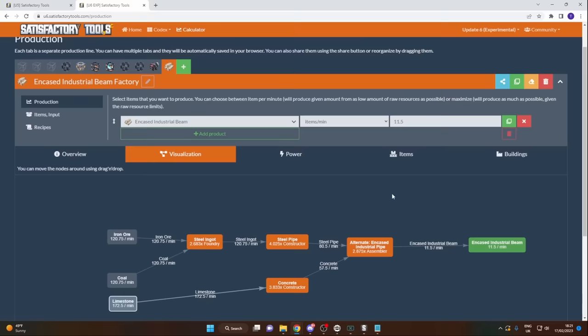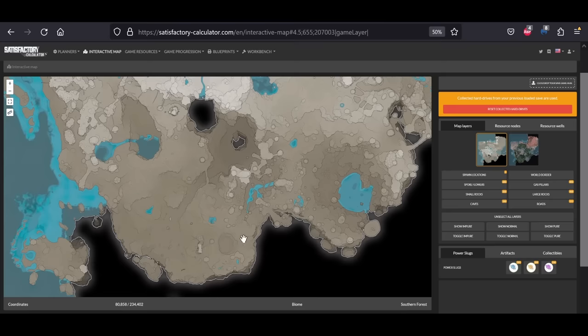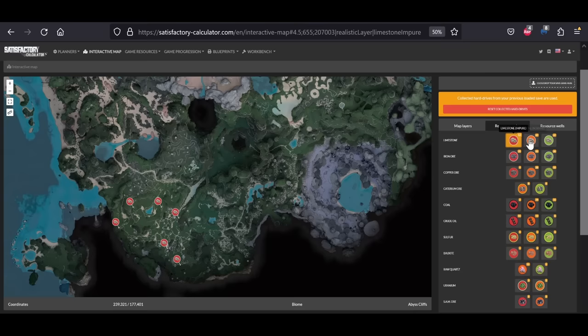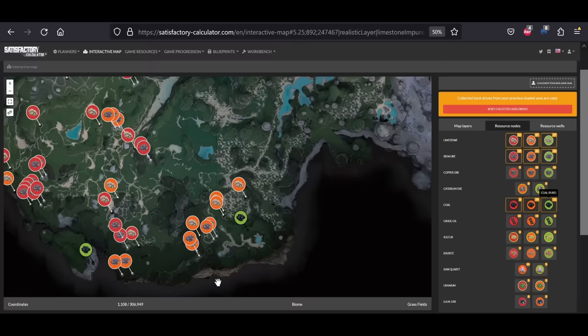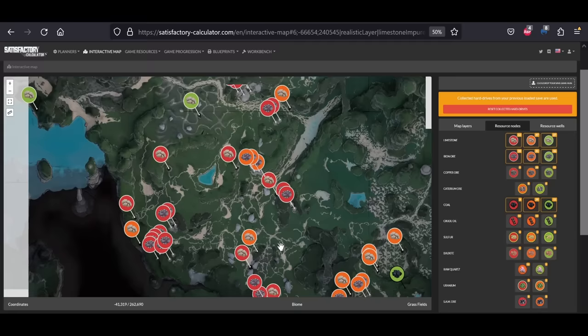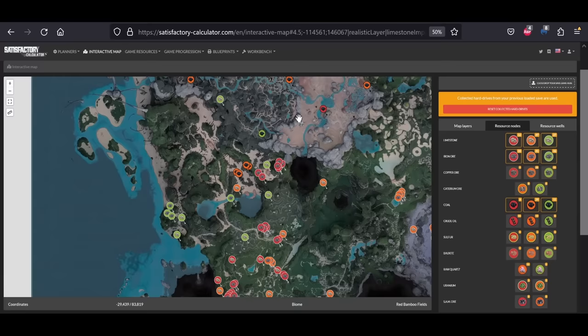Now that we have the recipe and know what resources we need, the next thing is to find out where we're going to be placing this. This is where the Satisfactory Calculator comes in. The great thing about it is the interactive map, which allows us to select the resources we're looking for — iron, coal, and limestone for this build — and find a location perfectly suited, with resources nearby or with easy ways to get them to our factory.